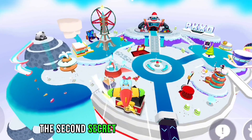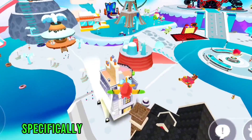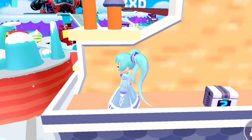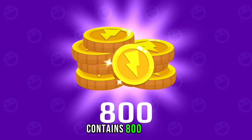The second secret box is on Robot Island, specifically on the roof of the Ladybug's house. It contains 800 coins.